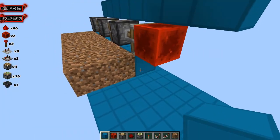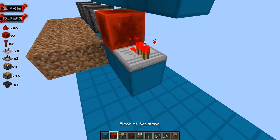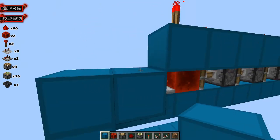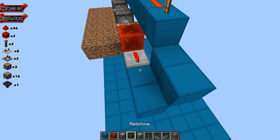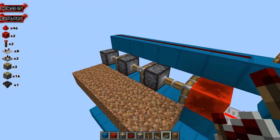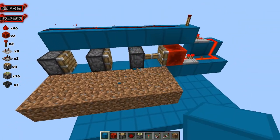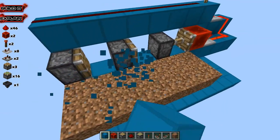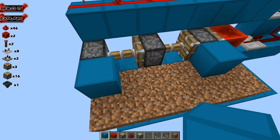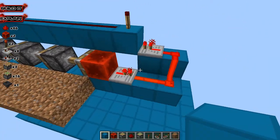Now we want to take this redstone and finish completing the bud switch. We're going to place a block right here, a block right here, and then build up to be able to turn off that bud switch when it needs to be shut off. So now if a melon grows, the bud switch activates, the melon gets broken, and they'll all get updated. Bud switch working.